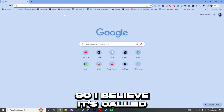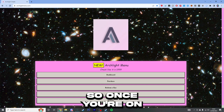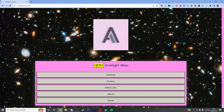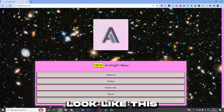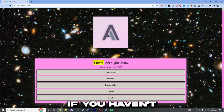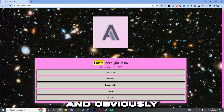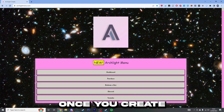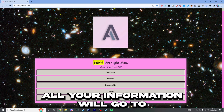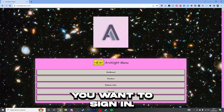So I believe it's called archlightmenu.com. Yeah, archlightmenu.com. So once you're on the website, it will look like this. You may need to sign into your account. If you haven't signed into your account, you can create an account and obviously enter your password. Once you've created your password, all your information will go to your email that you've registered with. So then you want to sign in.